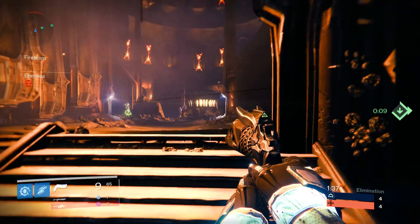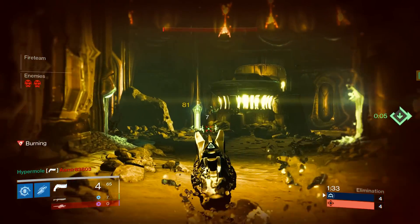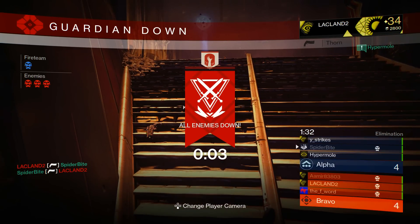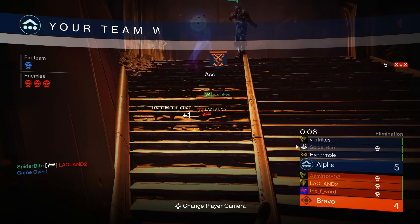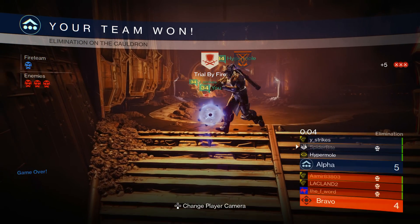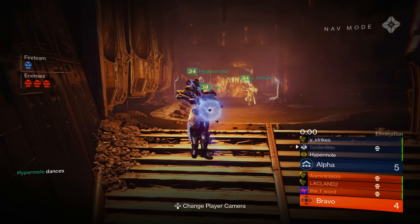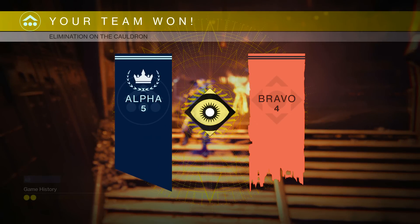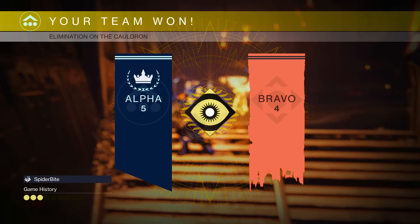So now we basically flank them on their spawn and we're taking them out in this middle area. They didn't push into that room, so we just flanked them. They had one guy that was by himself sniping over on that left-hand side, took him out quite easily, and then the other two guys were separated so they couldn't really do anything. They couldn't come revive. We were able to control the ghosts and then come in and finish them off.